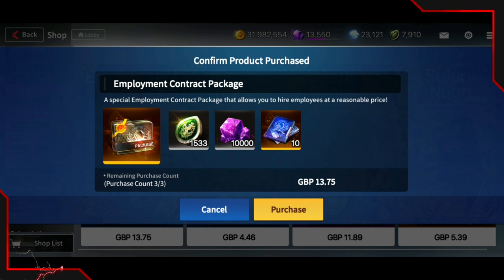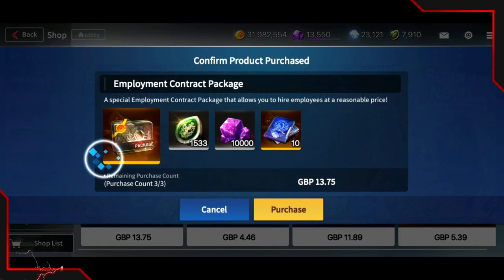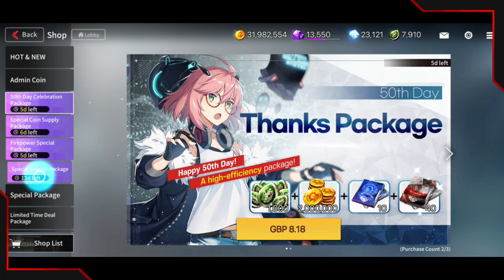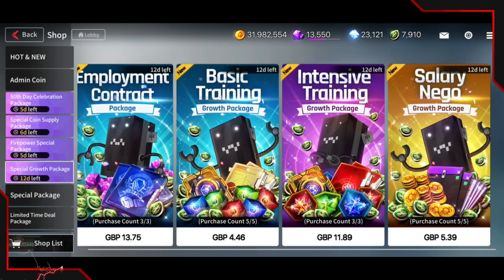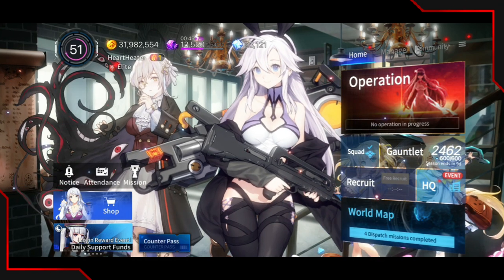This pack gives you 10 pulls, some admin coins, and some stamina, but just buy this alternative instead — it's way more worth it than spending 13 pounds on that one. Definitely not worth buying. Some other packs here: don't buy those either. You can farm that stuff easily. If you just started the game recently, some of these packs might be worth getting, but for players who started from the very beginning, do not buy them.